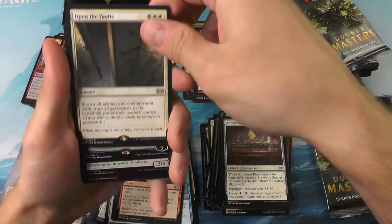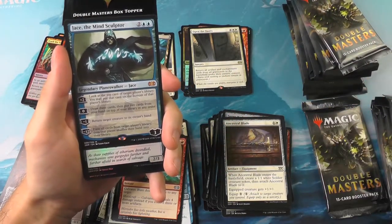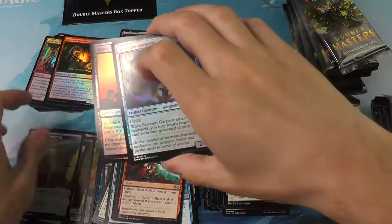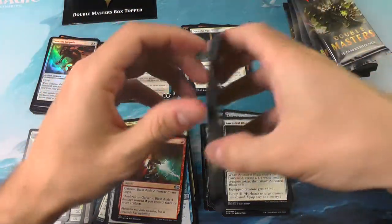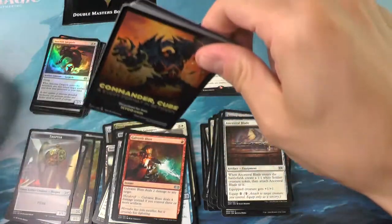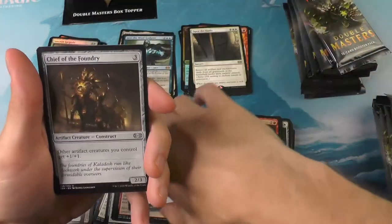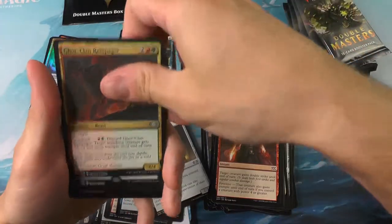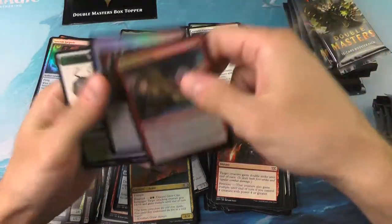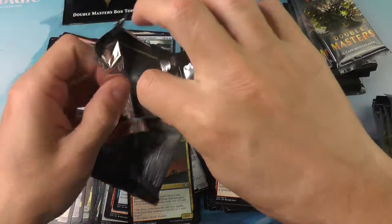Open the Vaults — oh, is that a Jace? Oh! Pack number six coming in for the big Jace! Alright, we are now back in the game. That box topper can sit a little longer and stew — Schrödinger's box topper: it's both a Force of Will and a Meddling Mage until you open it. We also got Awakening Zone and an Austere Command. We're one-third of the way through the box and we've got some pretty good pulls.